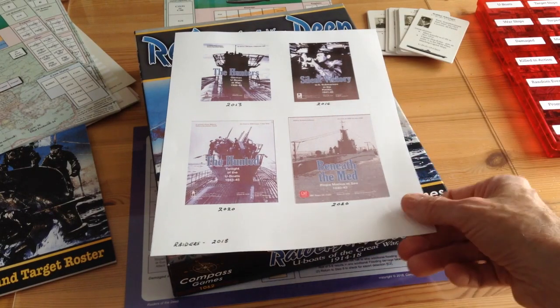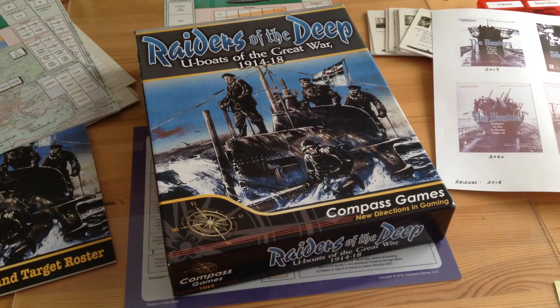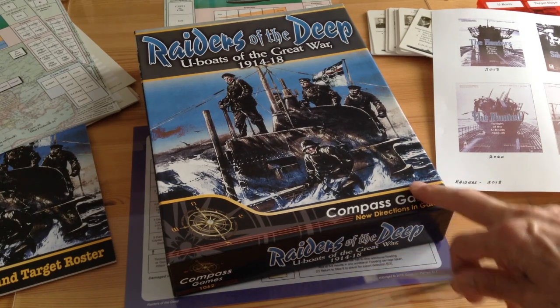The odd man out in the series is this one, Raiders of the Deep. Following the same line as the others, it was designed by Ian Cooper. Ian first offered the game for free on Board Game Geek, and in 2018 Compass Games picked it up. I'm very glad they did, because this is one fine game.